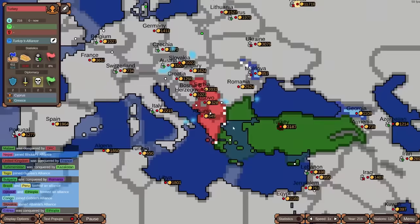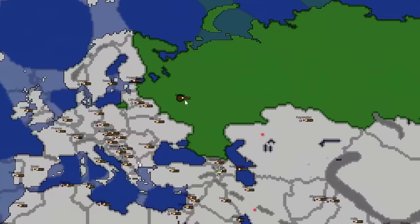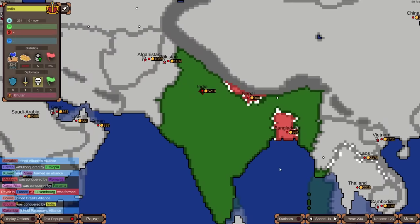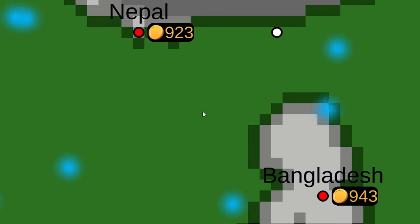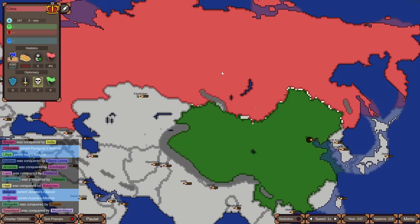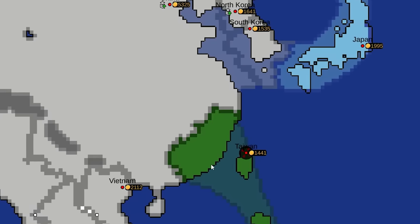Turkey is trying to reform the Ottoman Empire, going after Albania and Kosovo. Russia is accumulating a lot of strength — their numbers keep going up, which is scary. India may be trying to reunite Hindustan, going after Bangladesh, but they peaced out. China had an alliance with Mongolia and is now fighting Russia. Mongolia is quickly gone. Taiwan has surprisingly taken back a lot of Chinese mainland.